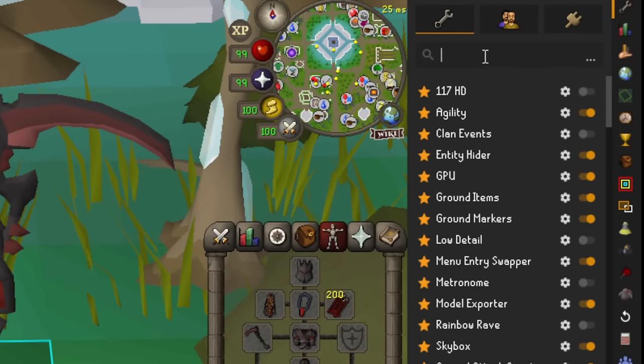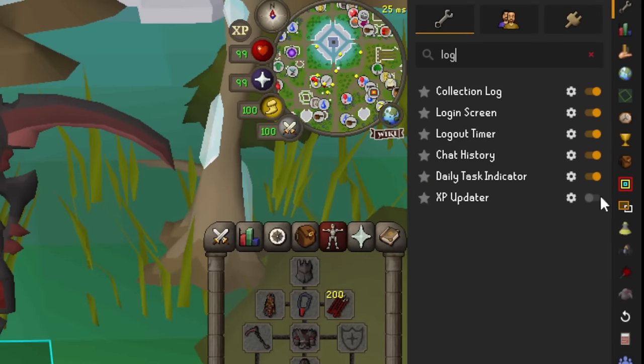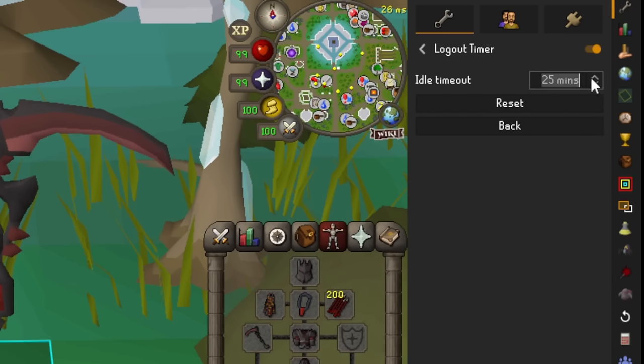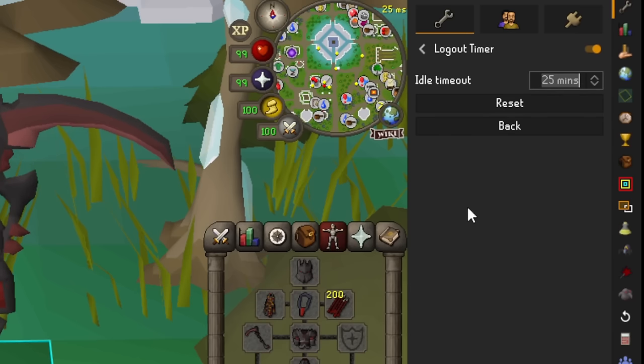Before we get started, let's get our RuneLite set up — this is going to be very important. We need to type in a logout timer. In the settings, we are going to need to make our idle timeout 25 minutes. This is the highest it goes; it does not go higher than 25 minutes. This will allow us to AFK for the maximum amount of time before our account logs out.